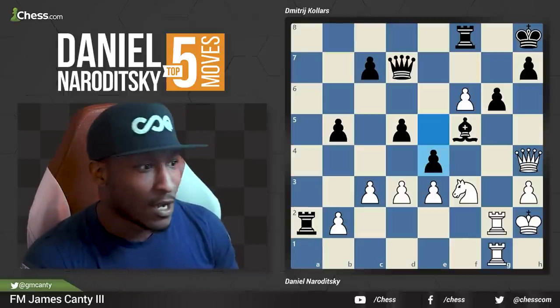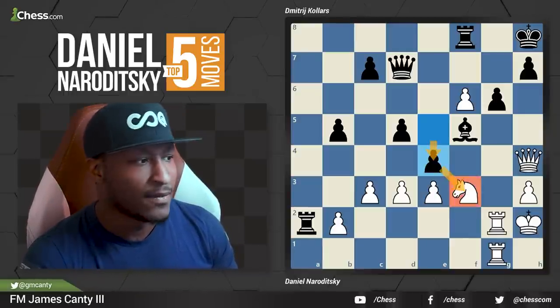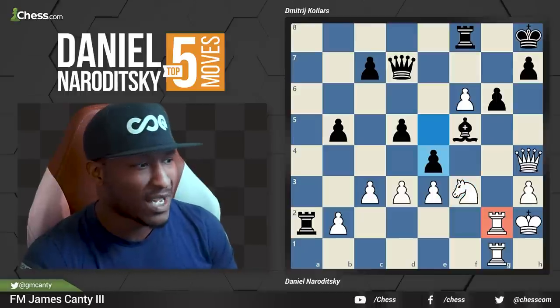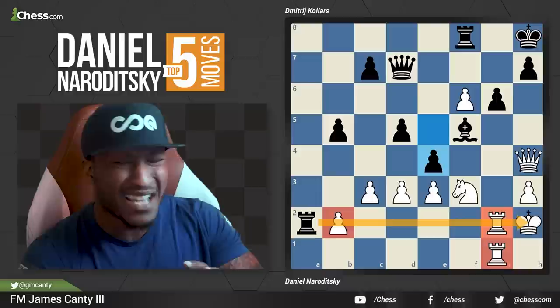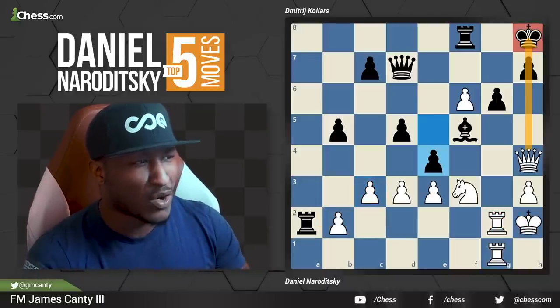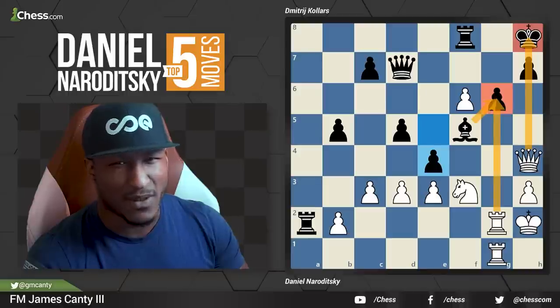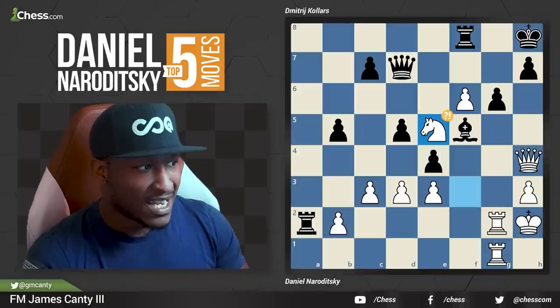Daniel Naroditsky's playing white. What happened in this position was E4, attacking the knight. The knight is hanging. We've got double rooks. There are some problems with the king — if you move the rook, rook takes B2, it's kind of shaky and double-edged. You also have a pin going on, but you can't really use it yet because the bishop's defending the G pawn. The knight's hanging. What does Daniel do? Knight E5 — he attacks the queen.